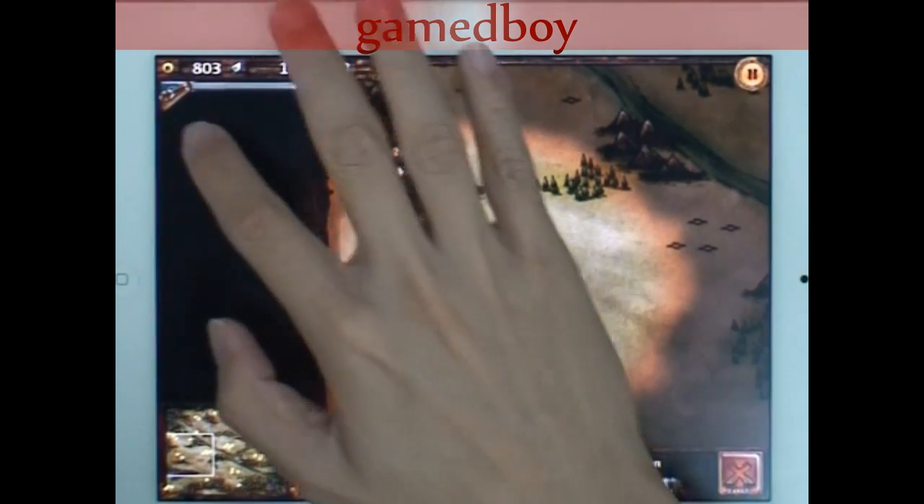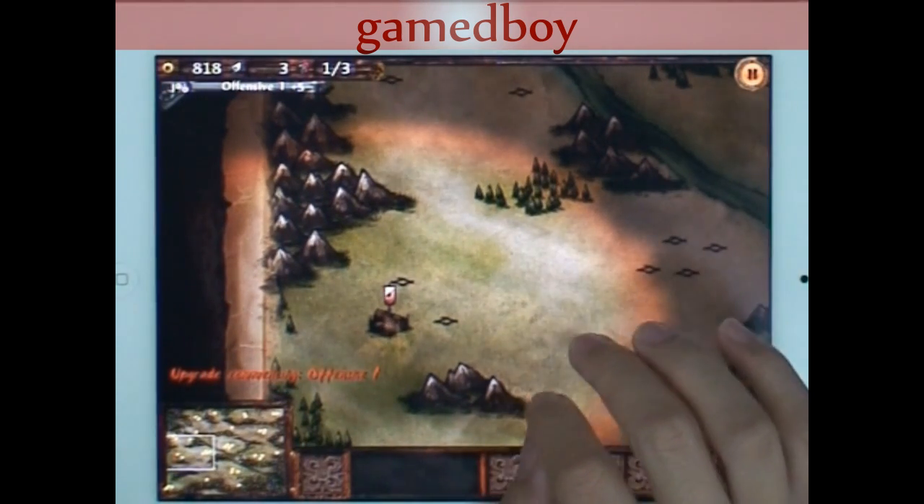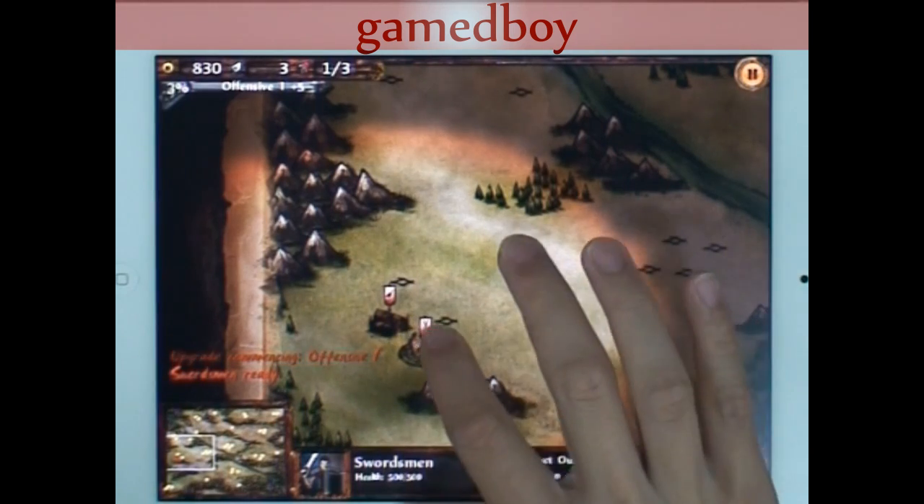In Autumn Dynasty, each player starts off with a thousand gold, so figuring out how to spend that is quite crucial. There are quite a number of different build orders available, so let's take a look at what Gametaboy is using.